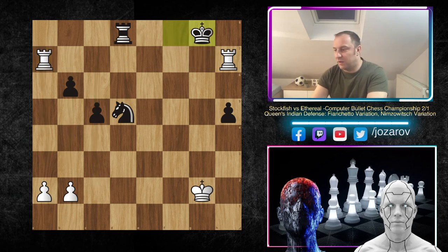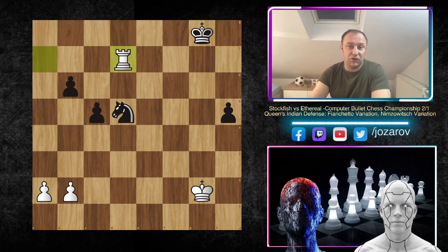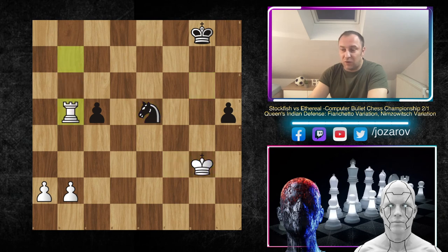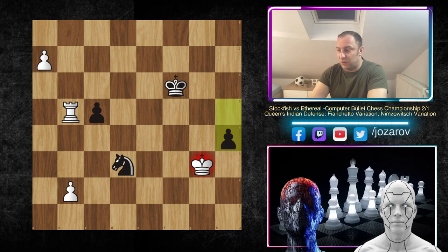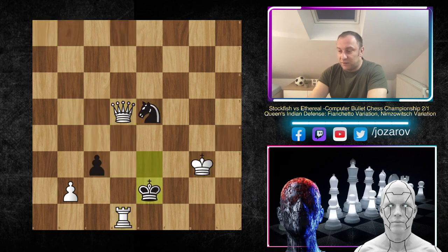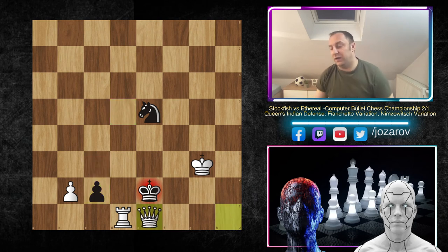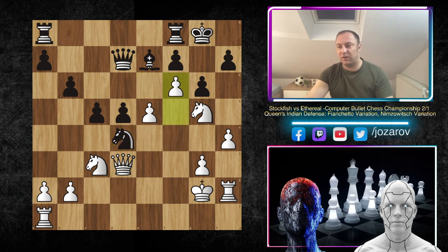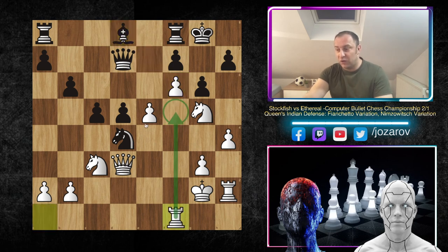It was a very important pawn to take because if not, black could maybe create something with a three versus two pawn majority on the queenside. So it's an obvious winning game for white. King to g8, rook to d7 forces further rook trades - simplification that works fine for white. Knight to f4, king to f3, knight to g6, and Stockfish simply attacks the pawns. Knight to d3, a4 pushing the pawn further, h4, king to h4, then a queen promotion. Stockfish includes all pieces, cuts off the king's activity, creates some checks, queen to e1 - and it was game over.